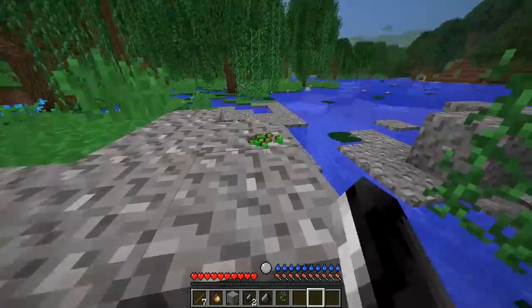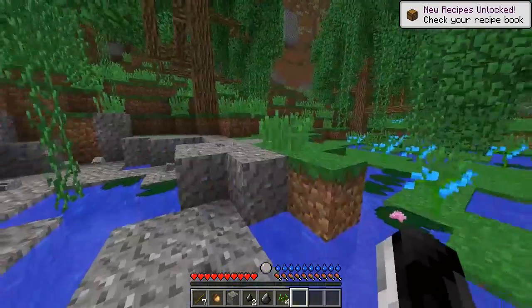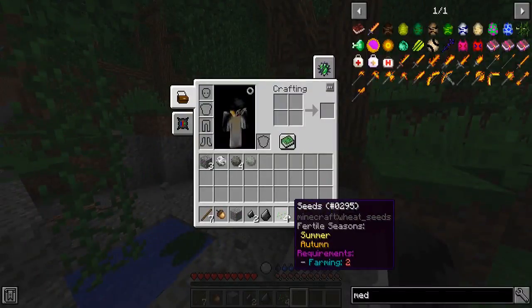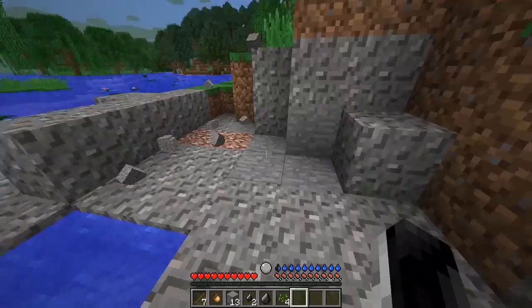We got some seeds on the ground. Let me snag some of those - they are just like everywhere. I kind of like the picking-up aspect because it makes your inventory cleaner.